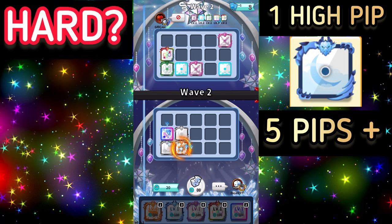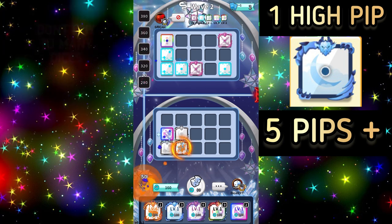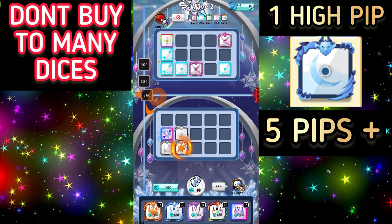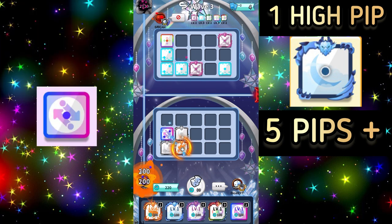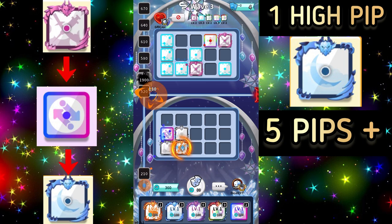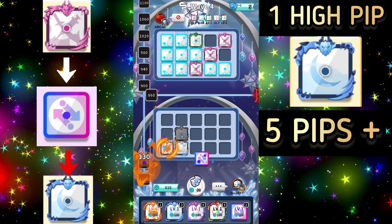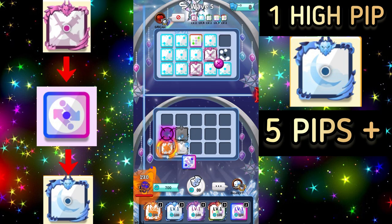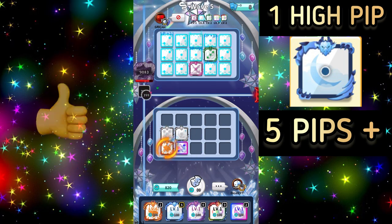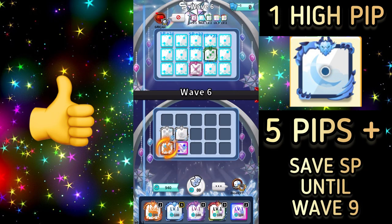This may sound hard but it is not. It's only hard if you buy too many dice and have too many on your board that you don't need. If you have a Switch dice on the board, you can always try to swap to the Moon if an assassin would hit the Switch dice. If you have a high Moon dice, you can easily survive until wave 9 and save SP.